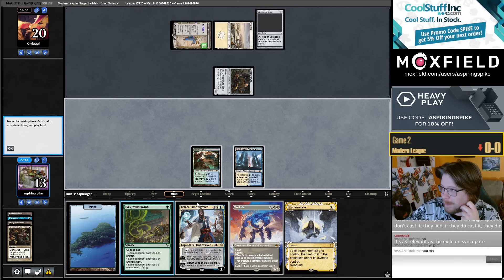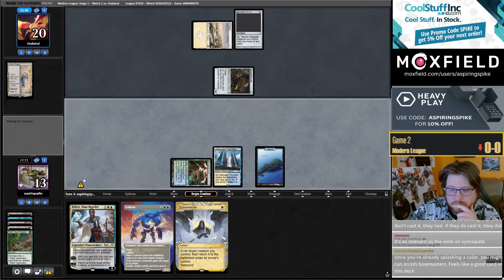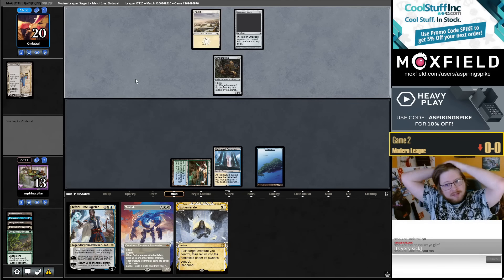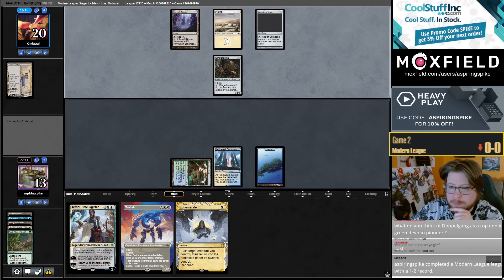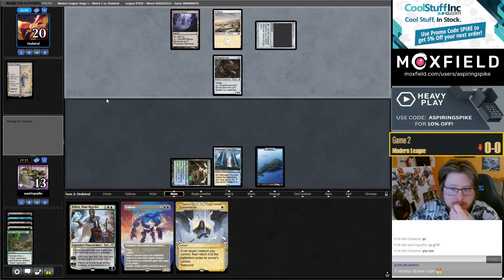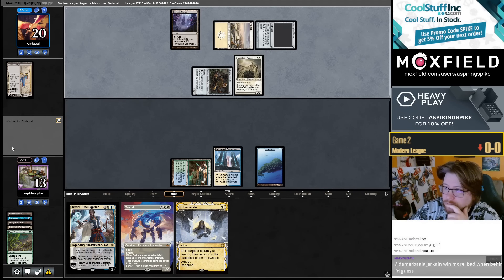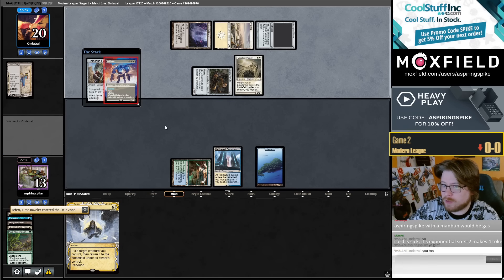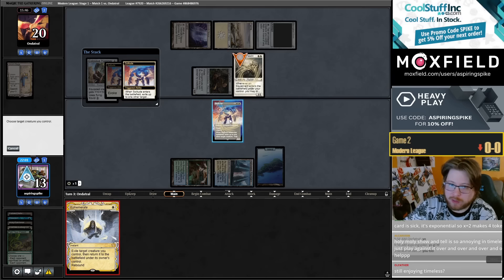Interesting draw. I guess let's just make them sac an enchantment and then keep Solitude Ephemerate up. I do like the Reduke stuff — I want to get a little bit longer and figure out exactly how I want it. I want to maybe get the Kibler super long hair look. I think of Doppelgang as top end and Green Devotion as Pioneer. Haven't been playing it — when there's a new good set in Modern to brew with, I can't really focus on anything else, but I will return to Timeless.